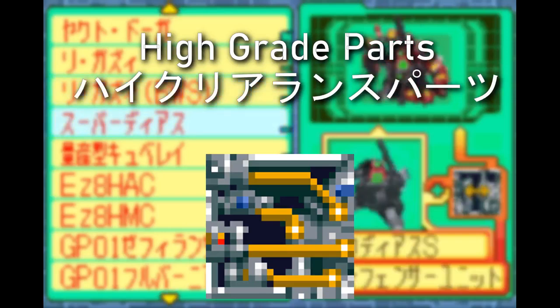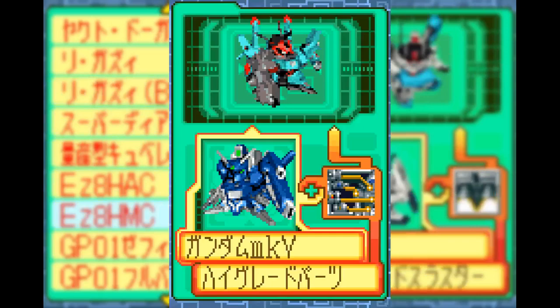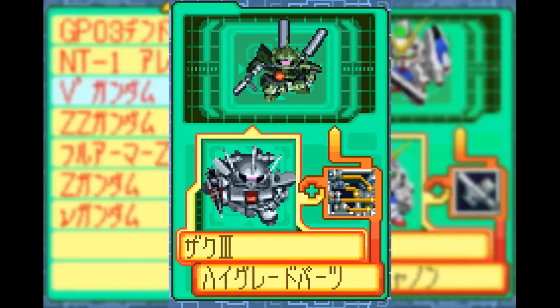Now there's High Grade Parts with three combinations. They'll turn a Gundam Mark V into a Doven Wolf, a Noisiel into an Alpha Azieru, and the Zaku 3 becomes the Haman Simp Supreme's lime green Zaku 3 Kai.